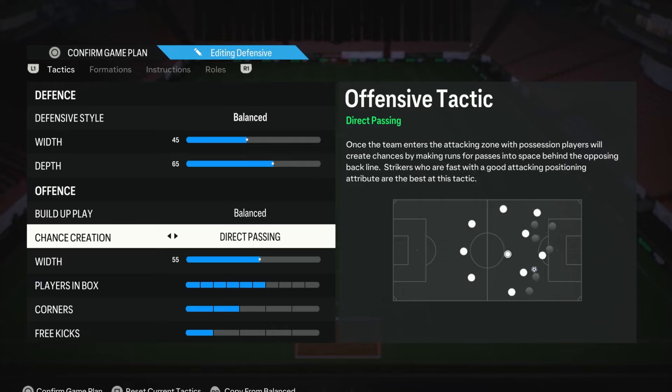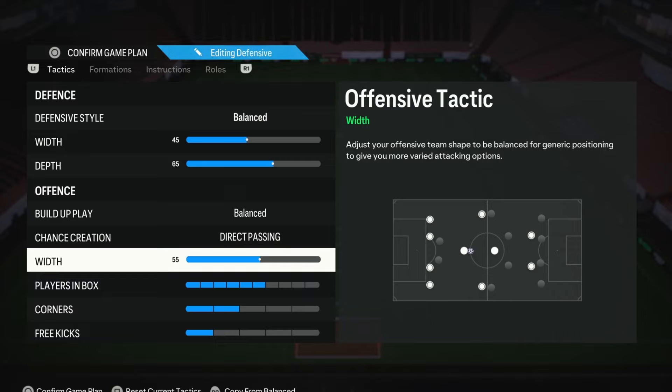For the chance creation, direct passing is an absolute must, especially on the new-gen version of the game, because it's the only way to consistently create chances and score. Your attacker makes runs, the opposition defender follows, and then once the defender has over-committed, your attacker does a track-back movement creating space so you can cut back to them — feeding into that cut-back meta of FC 24. For the attacking width, just pick whatever you're comfortable with. I use 55 at the moment because I want a bit of width but not too wide.